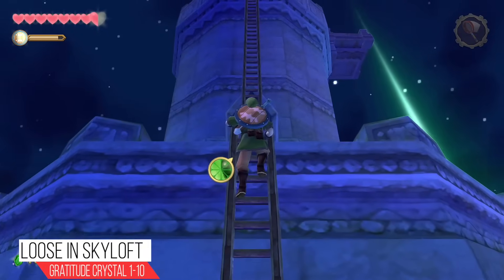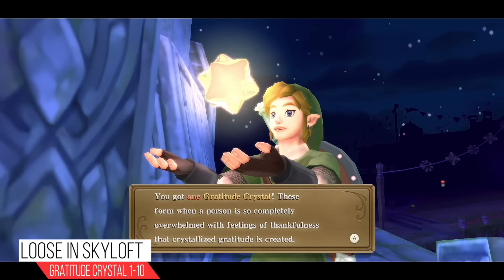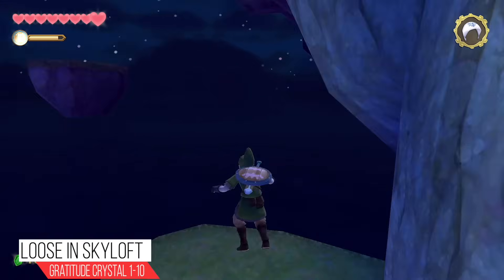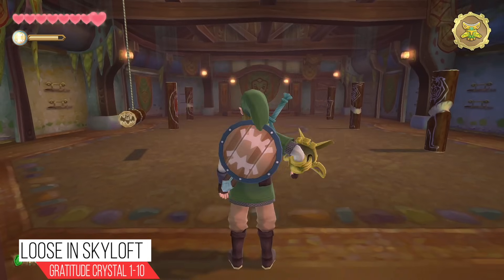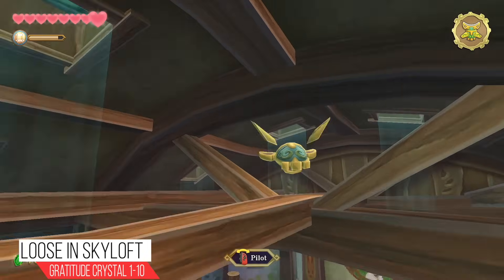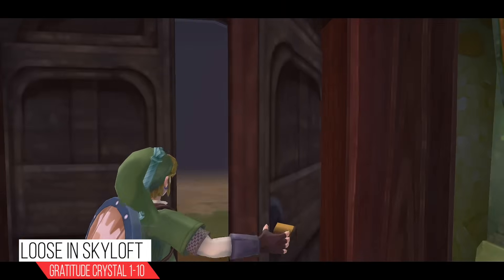Heading outside of the house, if you look to the left is going to be the large light tower. Climb up it but only to the first floor — not the second — make your way to the other side and there's a Gratitude Crystal. As we make our way back toward the Knight Academy, you'll see an area you can drop down; use your Sail Cloth to break your fall and boom, Gratitude Crystal. Inside the sparring hall, as soon as you start, grab your Beetle, face upward, and launch it into the rafters — on the far side of the rafters is a Gratitude Crystal.